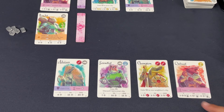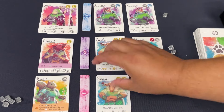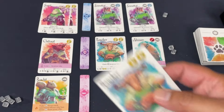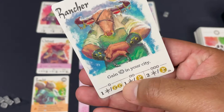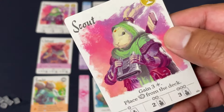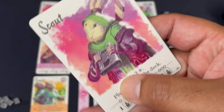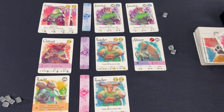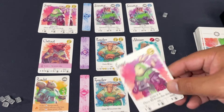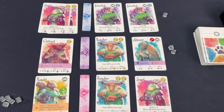Refilling the row: we have a rancher — scores one point per symbol in the city, which combos nicely with outlaws — and a scout. The scout lets you place free cards from the top of the deck; other cards can fish from the discard or trade cards with your opponent or the assembly. There's a lot of room for manipulating and growing your city.